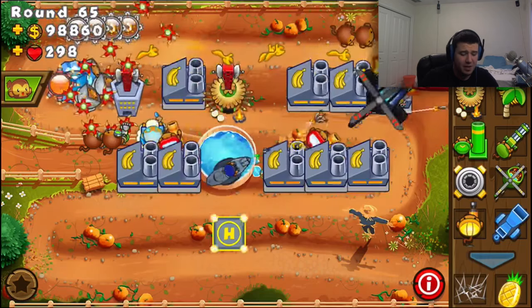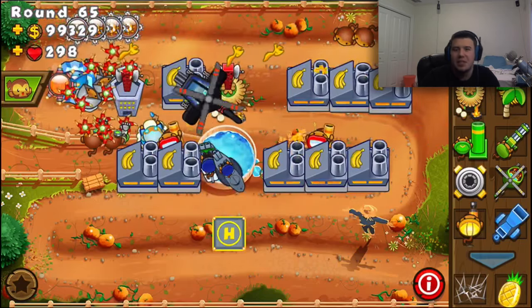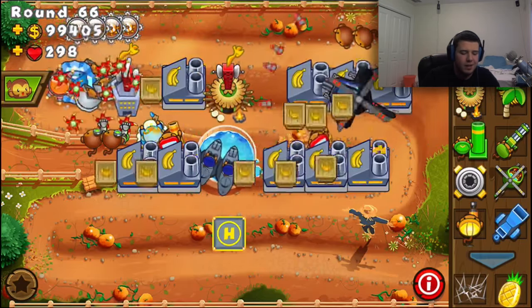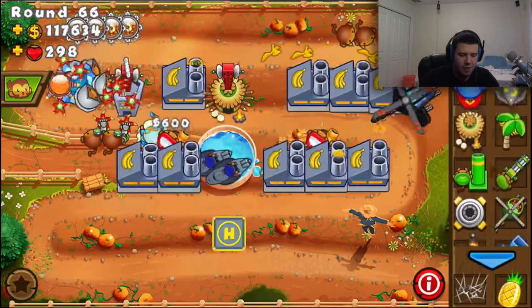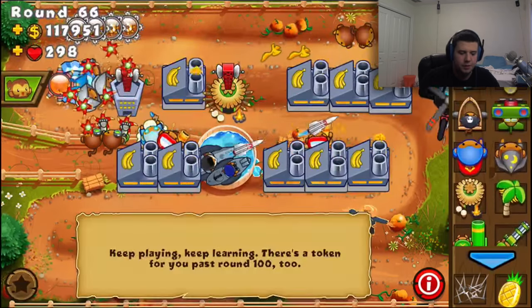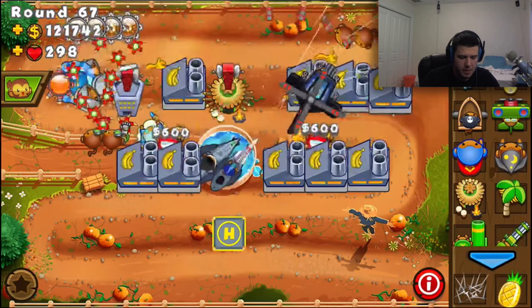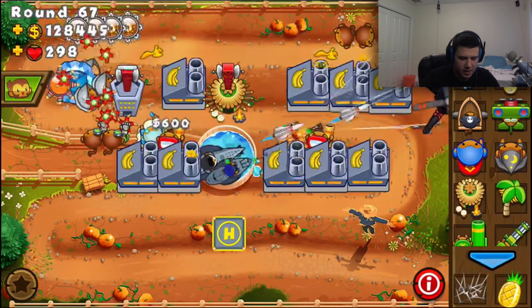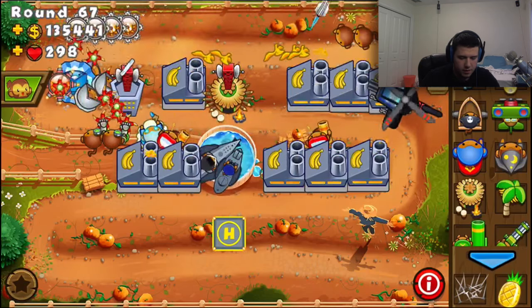Okay, so I have 100,000 right now. I could just sell everything and get a temple. Yeah, I could definitely afford a max temple right now. I may do that. Alright, so let's set up a max temple right now.